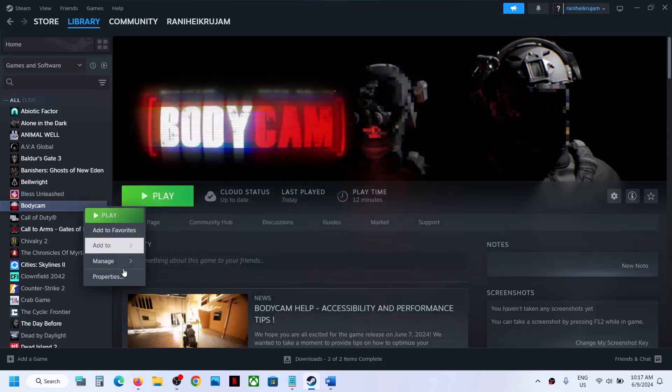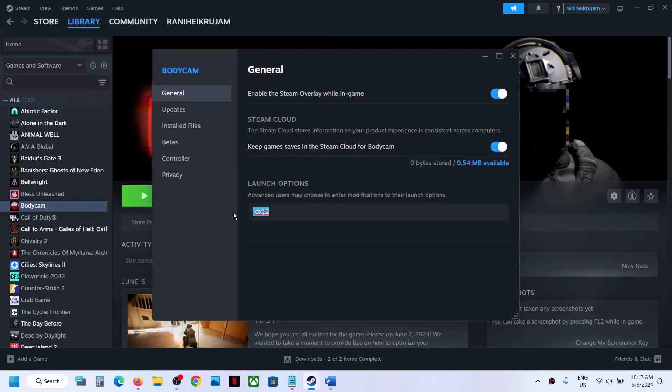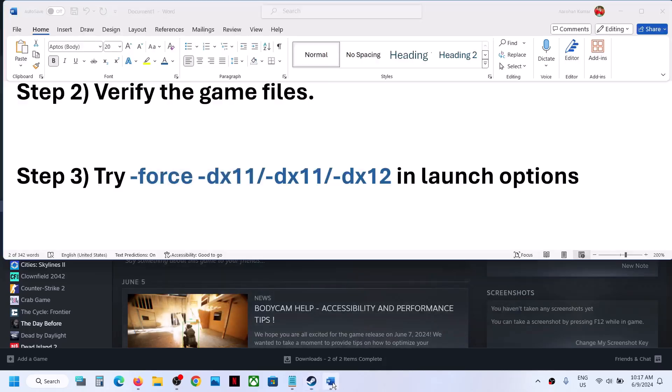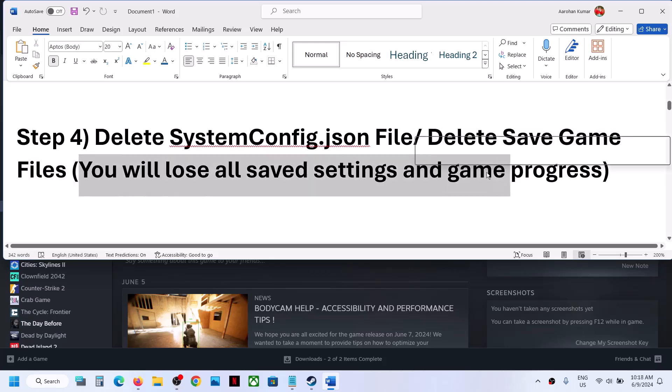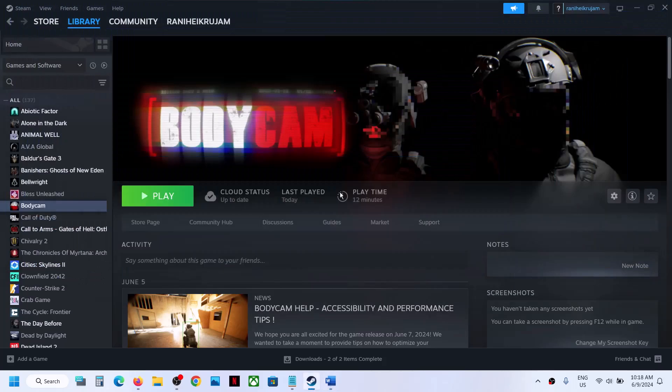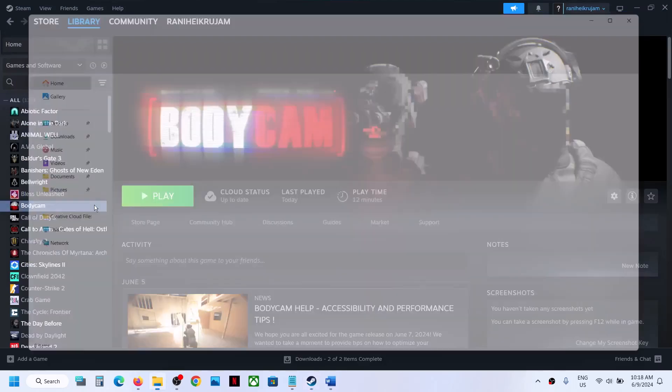If still not working, remove all these launch options and follow the next step. The next step is to delete the system config file, or you can even delete the save game files — but you will lose all the saved settings and game progress. If you agree, you can do that. Open File Explorer.